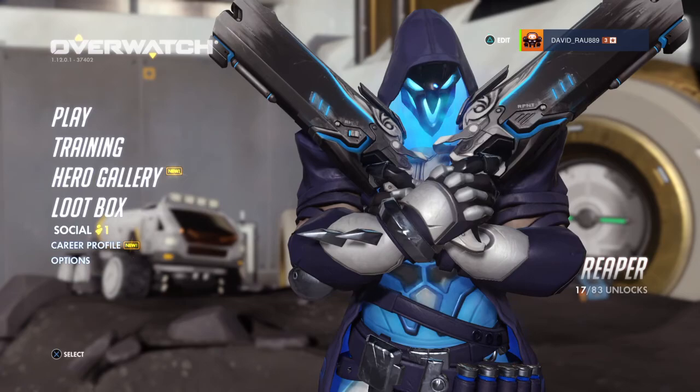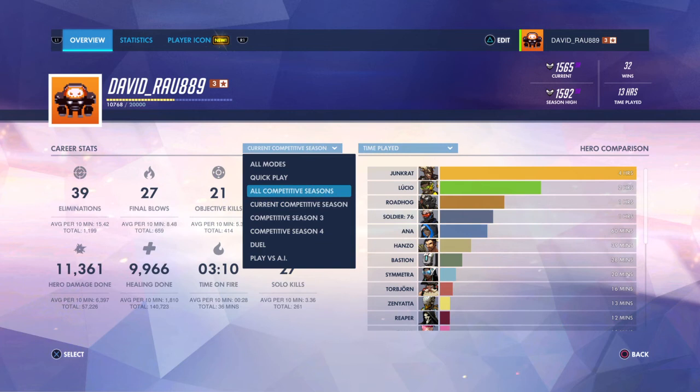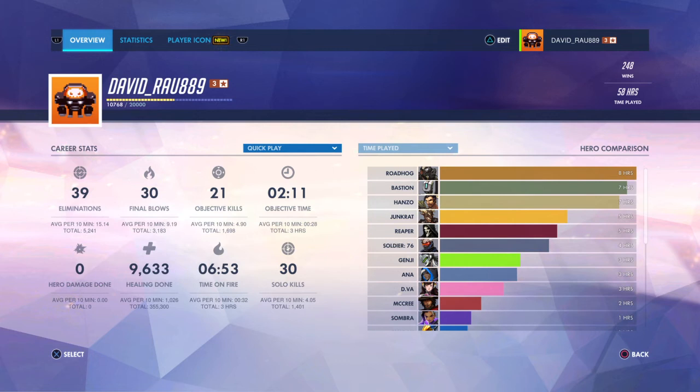The Career Profile shows statistics for each hero you've played — career stats like kills, healing done, and damage done. I have it set to the current Competitive Season, but you can change it to Quick Play, Duel, or other game modes. Let's switch to Quick Play — it's a whole lot different than the Competitive Season stats.